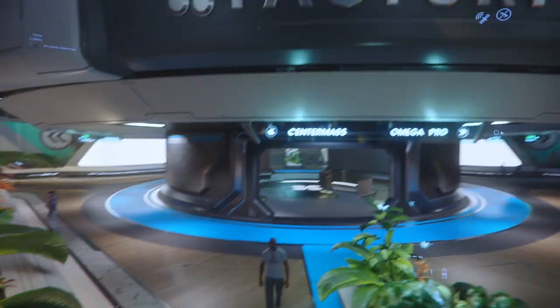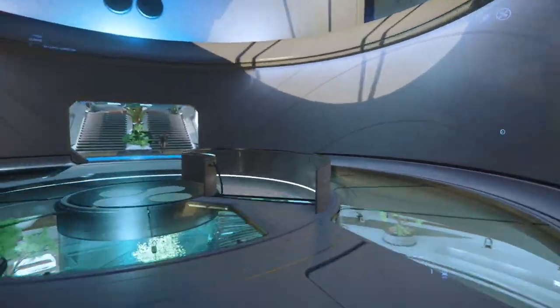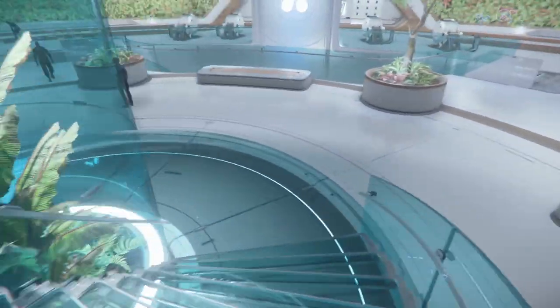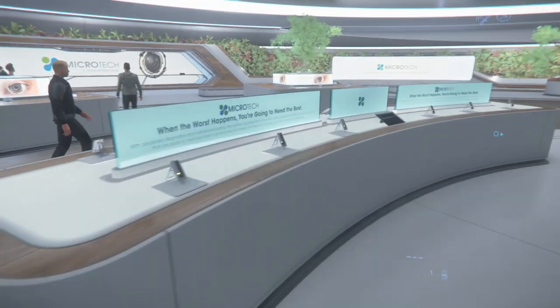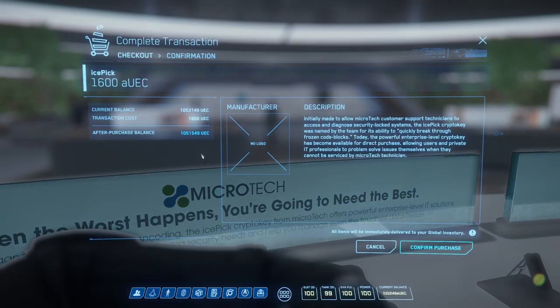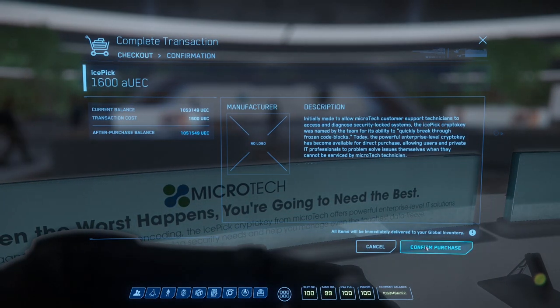Now we're gonna pick up the best hacking chip real quick. We're at Microtech, going to the center of the factory line. You drop down into the little apple-looking store, and as soon as you drop down, it's these little items right here — they're called ice picks. They're pretty cheap and very effective.